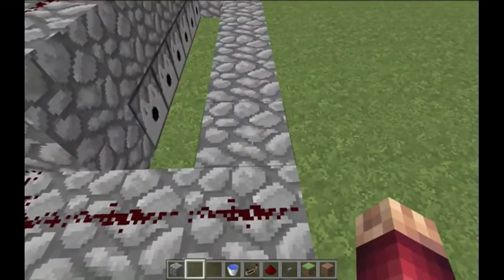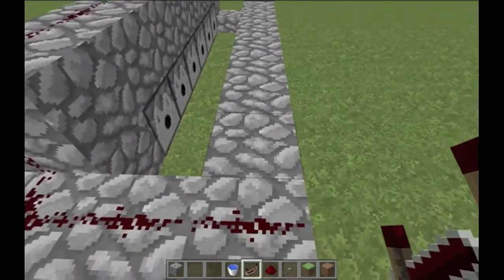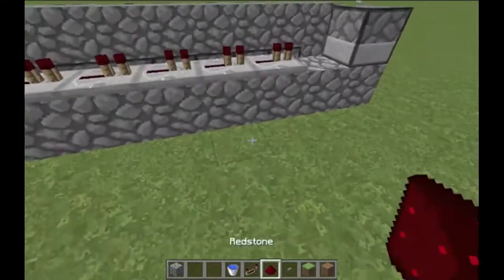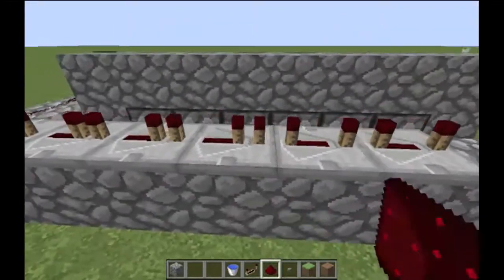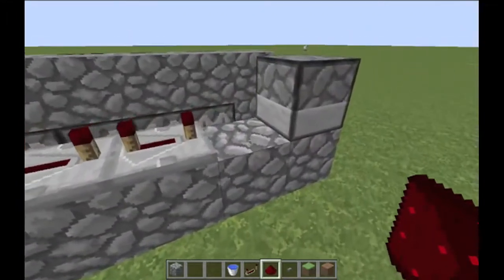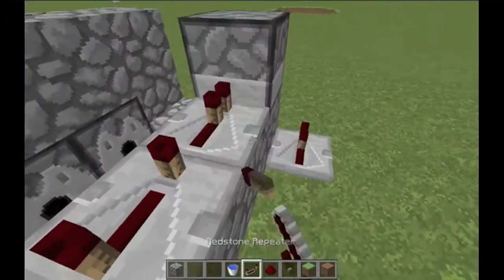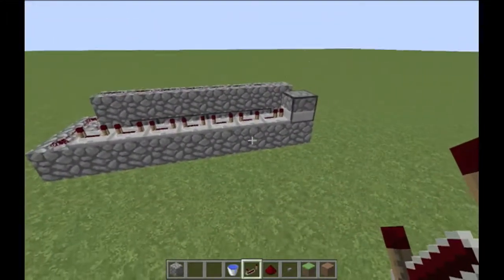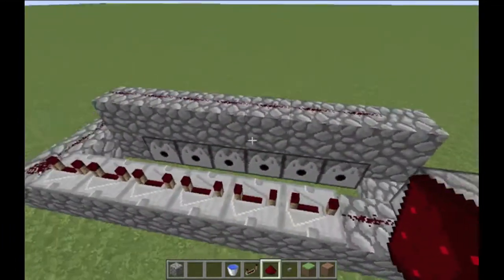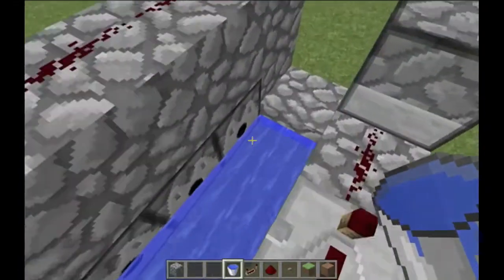On top of the cobblestone, grab your redstone repeaters — six of them: one, two, three, four, five, six. Make sure they're all set to four-delay, all of them. Then put a redstone piece right there — if you forget that, everything is going to explode, so that's really important.